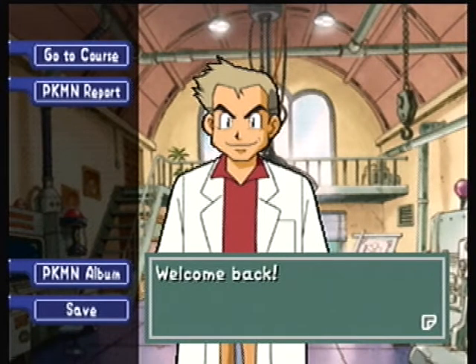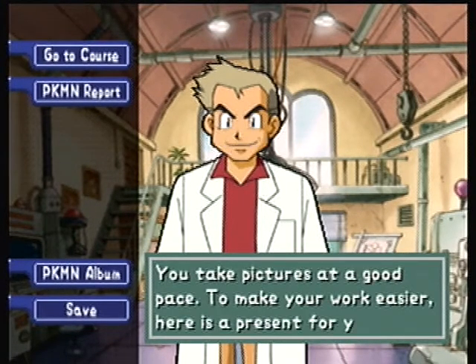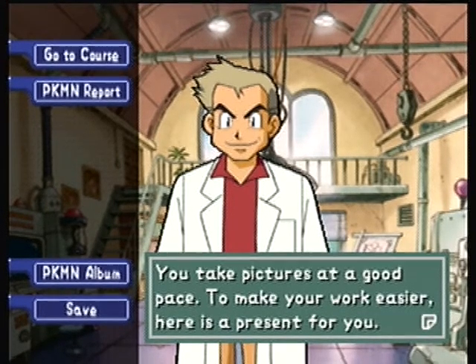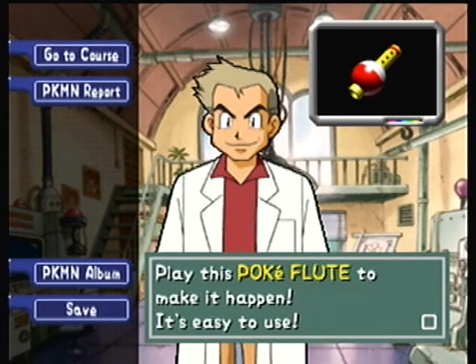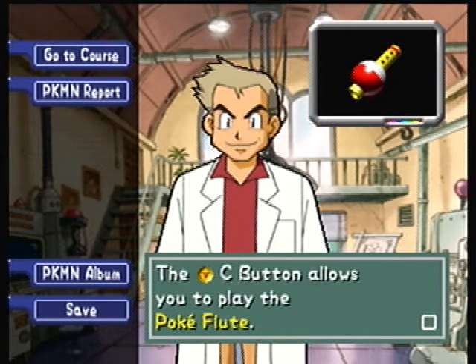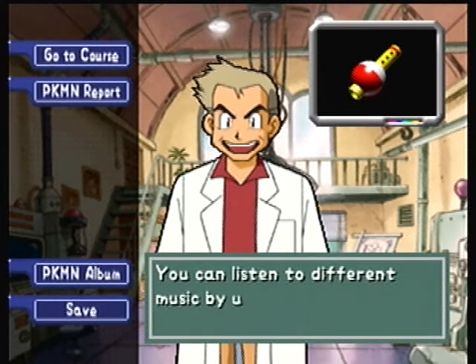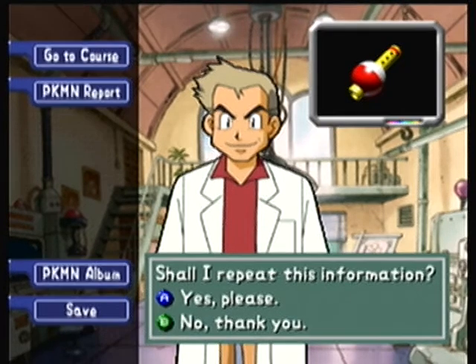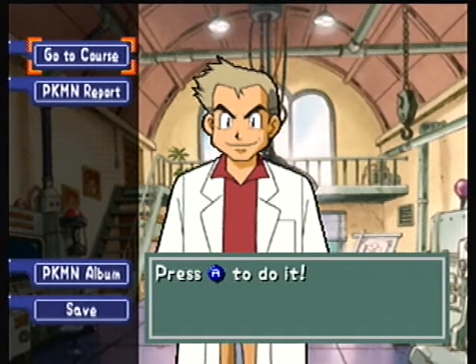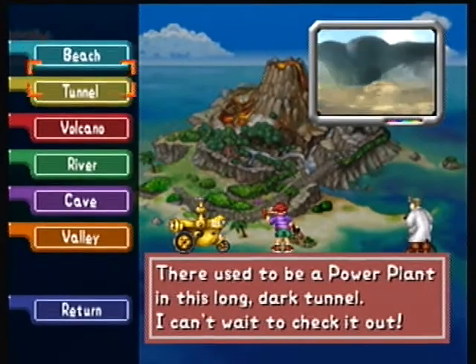Welcome back. If you couldn't tell, that's actually the — here is a present for you — Pokemon Kingler. Sorry, that took me; I was trying to read and think at the same time and it threw me all off. So for getting so many points now that we have the DAS engine, we get the Pokeflute. This is actually really important in getting some of the Pokemon signs. I believe we only need it for one of them, but there are other things we can get with the Pokeflute now. Let's go to the Tunnel.